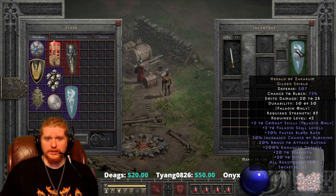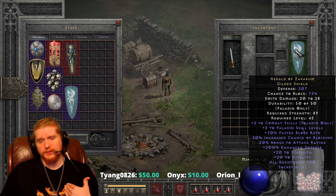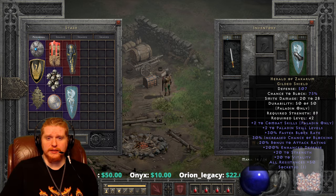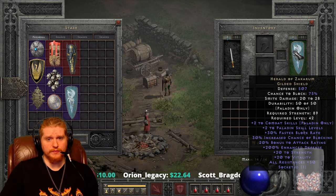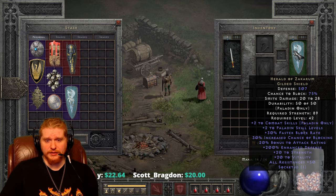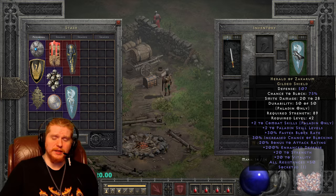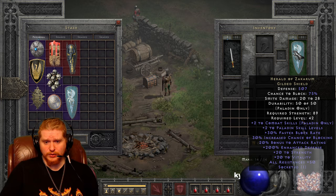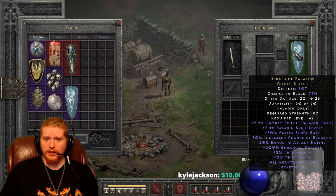We have plus two combat skills, which is absolutely amazing. People generally like plus to all skills better than plus to a specific tree, but combat skills is one of the best trees. The defensive aura tree is probably the worst, offensive would be second, and most people prefer combat skills over either aura tree. But this shield also has plus two to all skills, so we've got plus four to the combat tree and plus two to everything else, which is incredible.